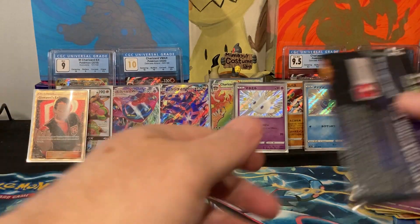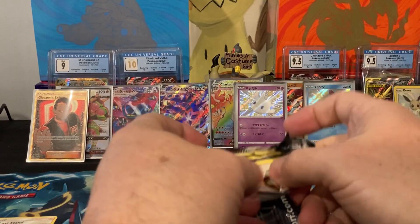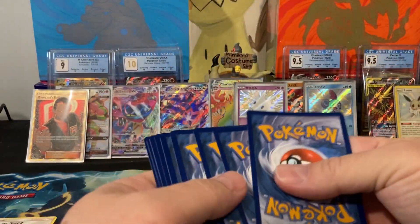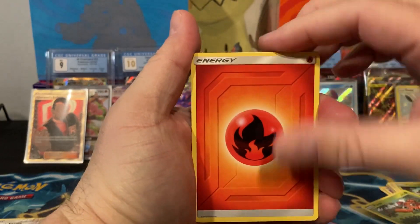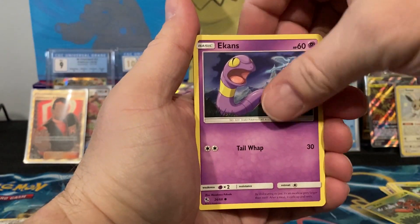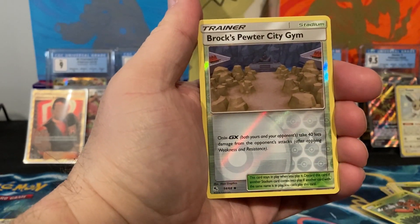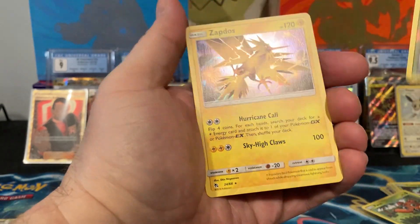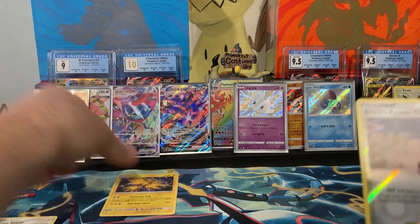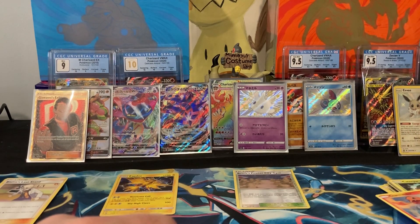We are getting quite a bit — excellent! Third pack: Fire Energy, another Giovanni, Koga, Strap, Eevee, Eevee, Ekans, Paras, Caterpie, Charmander, Pewter City Gym for the reverse, and a Zapdos hollow foil — very nice! I'm going to put that up there. The artifacts do matter — look, this one has the holo effect and this one doesn't.